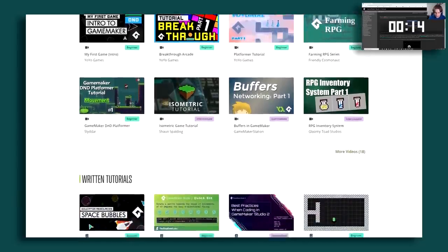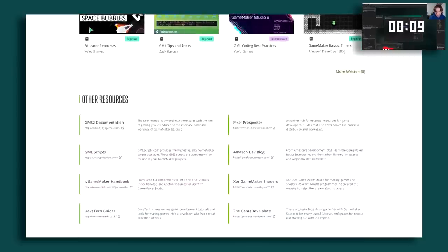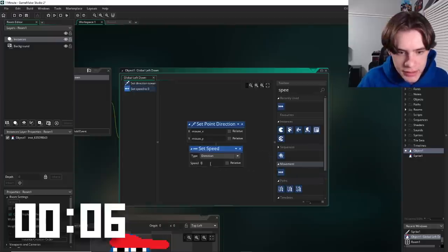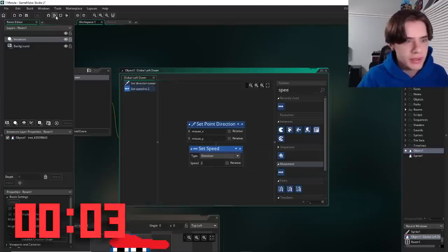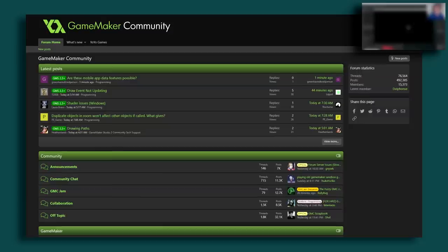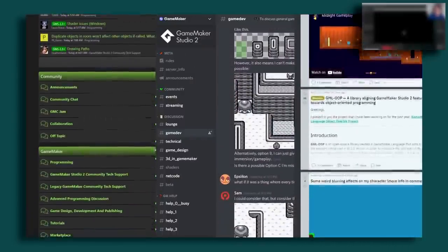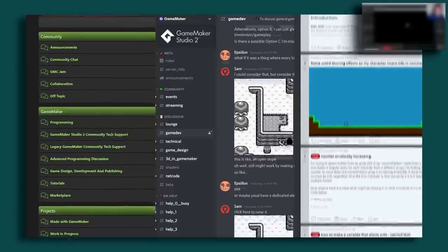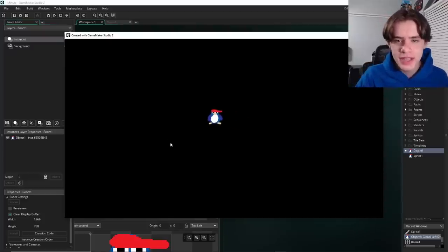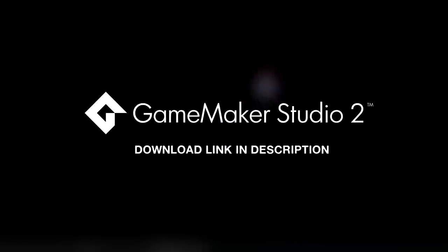And if you ever get stuck, there's a huge range of video and written tutorials within the engine for all skill levels and countless types of games. GameMaker has a forum, Discord, and subreddit where you can connect with other game devs, so there are endless opportunities to learn from, help, or just chat with similar people. You can start a free trial with the link in the description — leave a comment if you end up checking it out. I'm sure you can make a better game than I did.